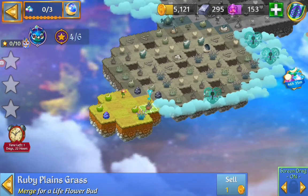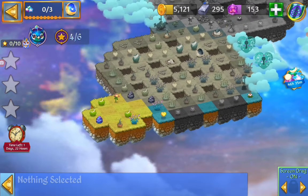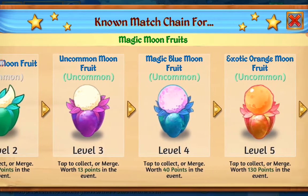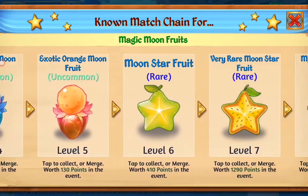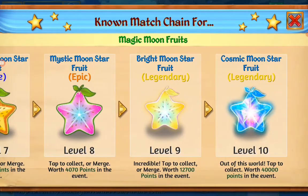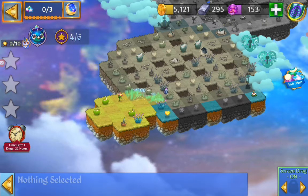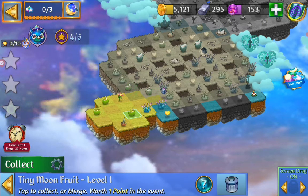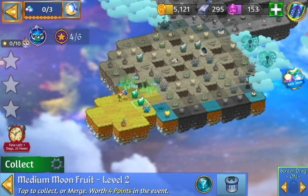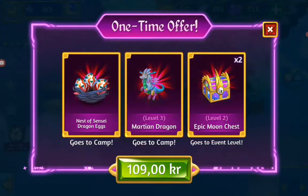We have that dragon we can call upon. We have a cloud key we can open at first. There's dead grass and we can see the moon fruits. We have to do the very rare moon fruit for level 7 for a quest, and we have to get to level 10 if we want to get all the rewards. So let's get a dragon. We can get some fiery merge here with the level 1 item and get the medium moon fruit.